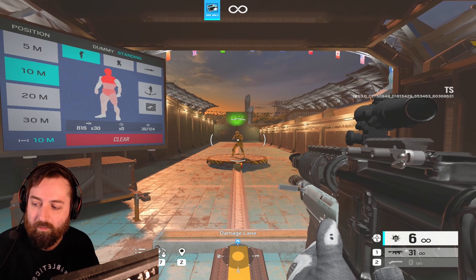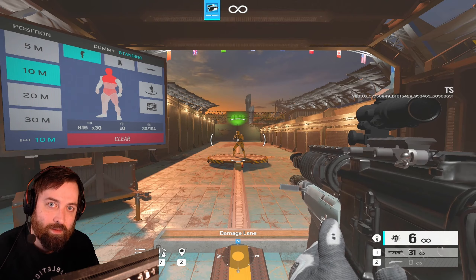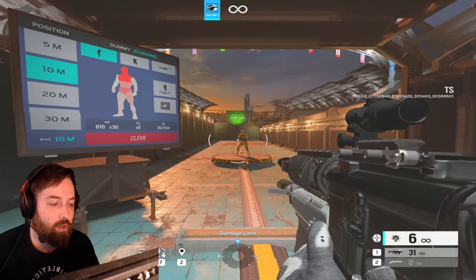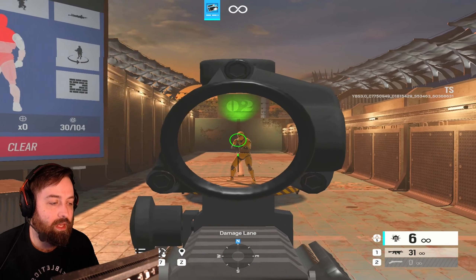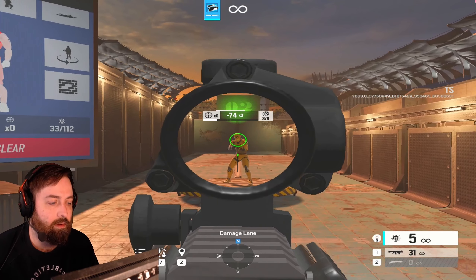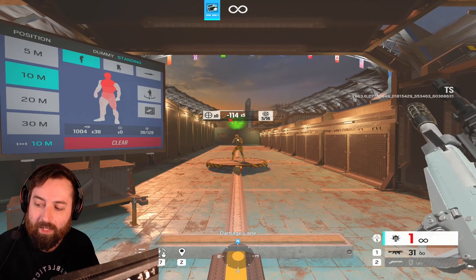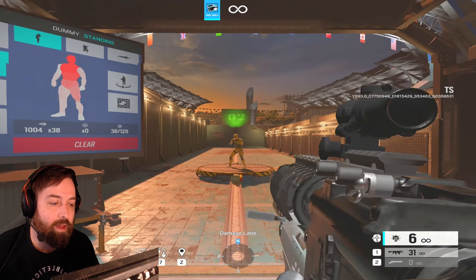Hip fire spread has been increased slightly and ADS spread has been decreased slightly. Moving will increase the spread obviously — you won't be able to see it while ADS but it will be there. This basically makes shotguns a little bit more viable to hold angles versus just running around hip firing them.